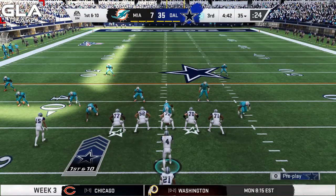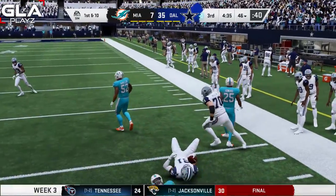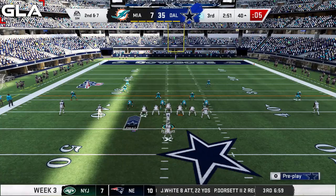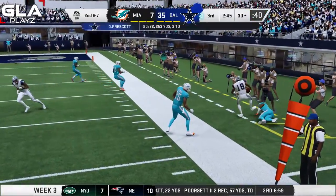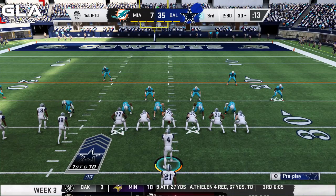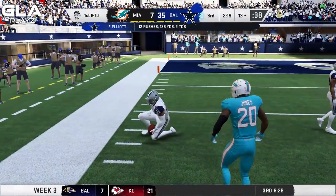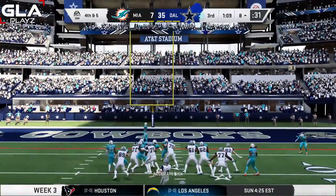Third and 13 for Dallas — Michael Gallup wide open for a first down. First and 10 at the 35 in hurry-up offense. Screen pass to Zeke with blockers — first down. Play action pass to Amari Cooper wide open — first down. Second and seven at the 40 — Randall Cobb open underneath — first down, gets out of bounds. First and 10 at the 30 — give it to Zeke, big hole, nasty stiff arm — first down. After a three and out, I kick a field goal. Good — Dallas up 38 to 7.